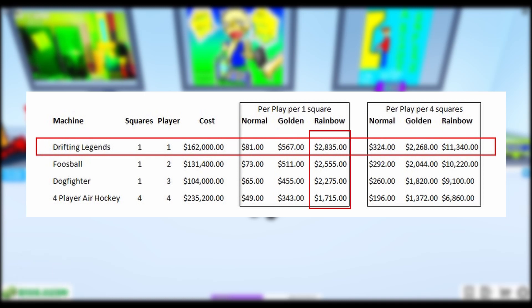Now if you look at the golden tier it's even higher, and at rainbow the Drifting Legends is $2,835. The Foosball is $2,555, the Dogfighter is now only $2,275, and the four-player Air Hockey is only $1,715.